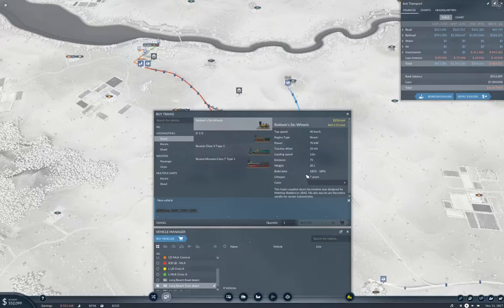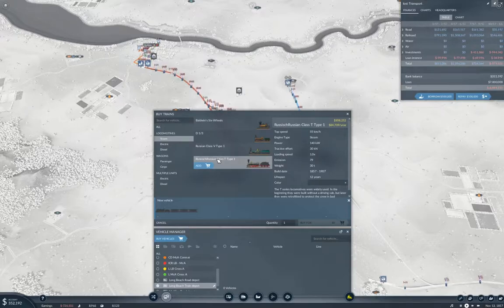That's 70 kilowatts, 25 kilonewtons. This one is 60 kilowatts, 26 kilonewtons. This one is 140 kilowatts and 30 kilonewtons and it does 55 max. I don't think I need that. It's 84k a year — twice as expensive. But it does 55 max and should have more pulling power. Okay, let's do that.